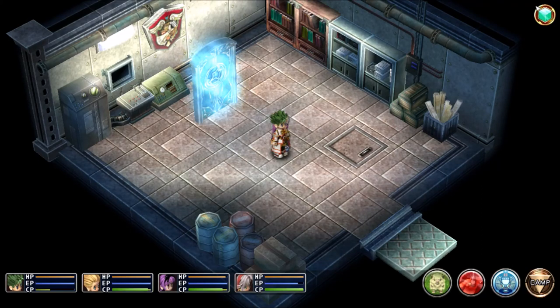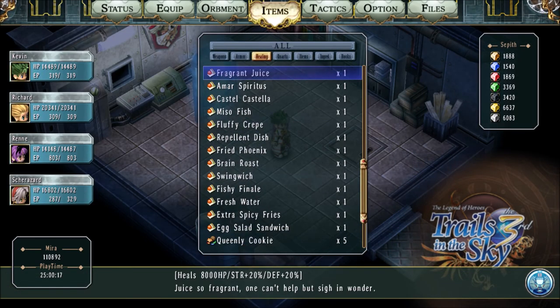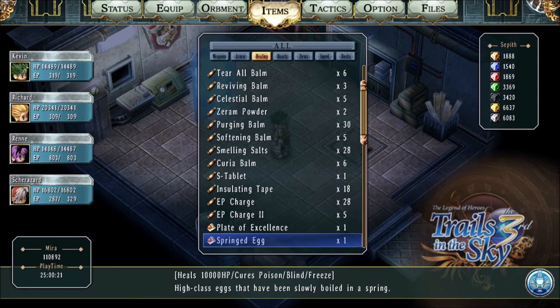Hi there, this is David, and welcome back to Trails in the Sky the Third. Today I'm at Star Door number six. This is the one that you need to have 20 recipes learned in order to open up the door.